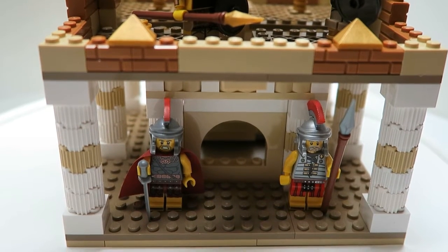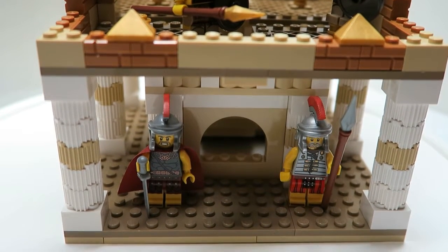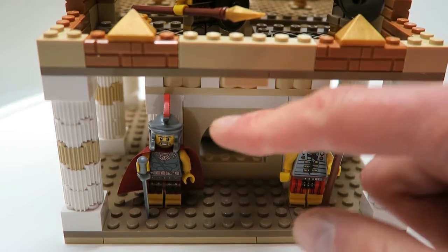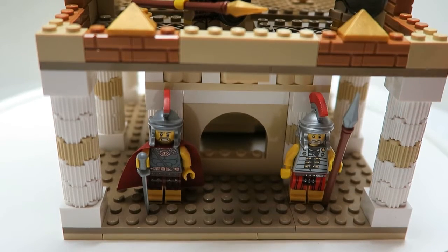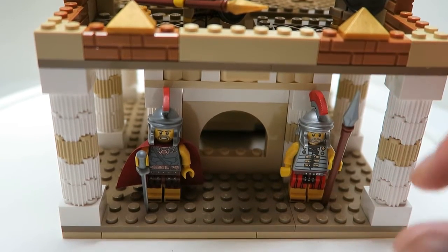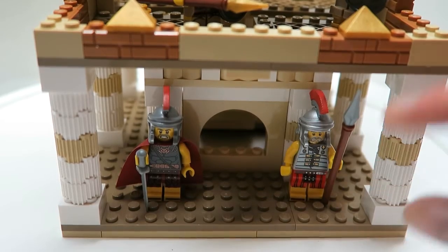Welcome, brick fans, to the Gladiator Battle Arena. There are two different guards right here — they're the ones guarding the back entrance to the arena itself. And of course anybody who tries to get in there will have to fight both of them.